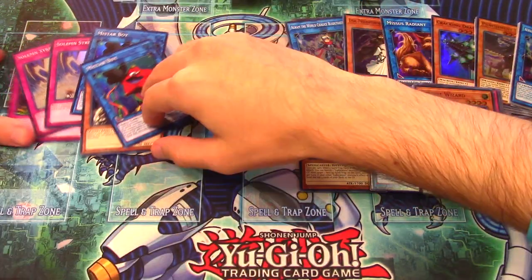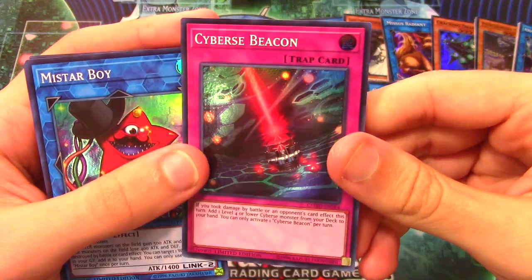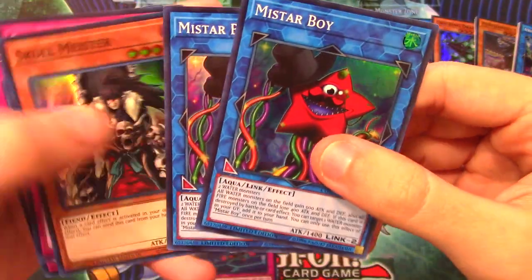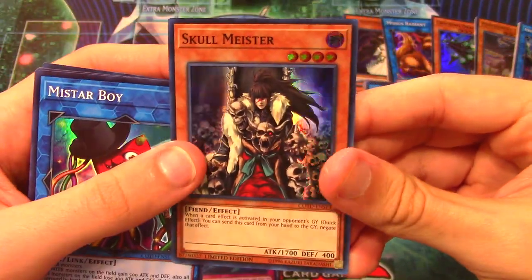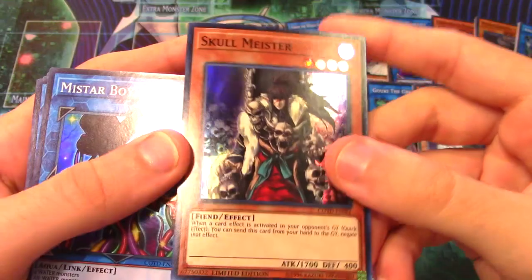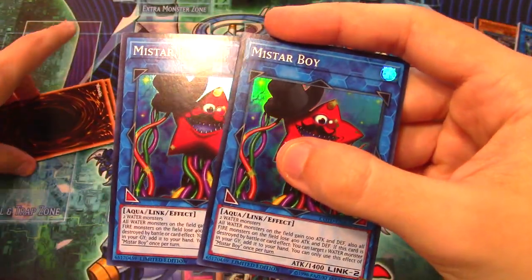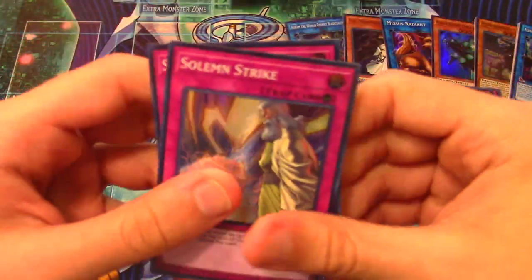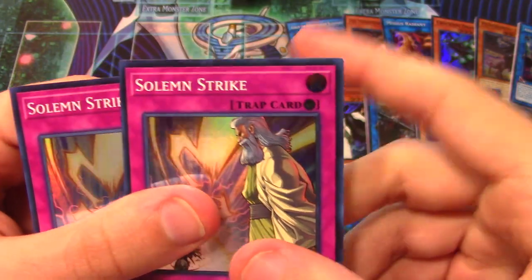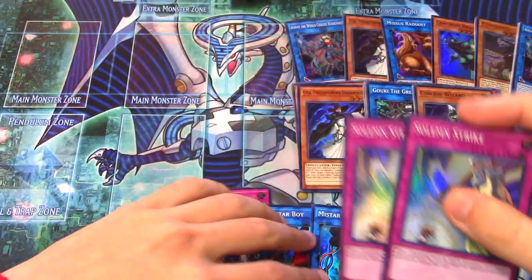Let's do a recap on everything from the Special Editions. We got one Cyber's Beacon - probably not the best card, probably the worst promo pull. We got a Skull Meister, which I'm glad to have even though I'd have preferred the third Solemn Strike. We got double My Star Boy - really excited for these, definitely what I wanted. And we got two Solemn Strikes, which look really nice with the foiling. Hats off to Konami - fantastic cards.